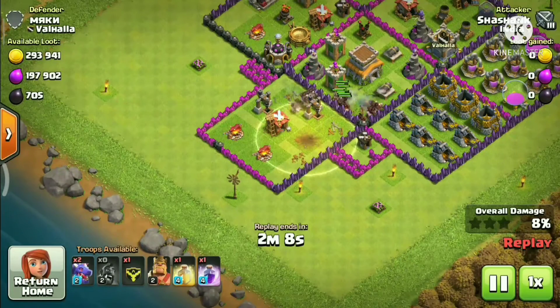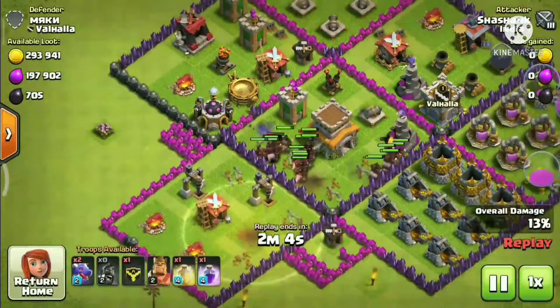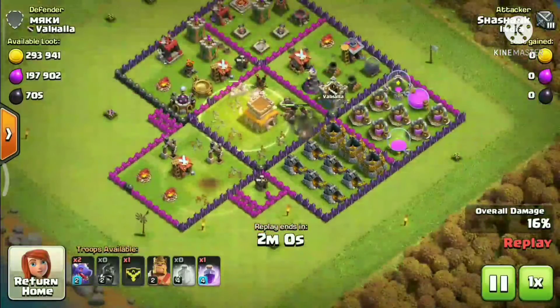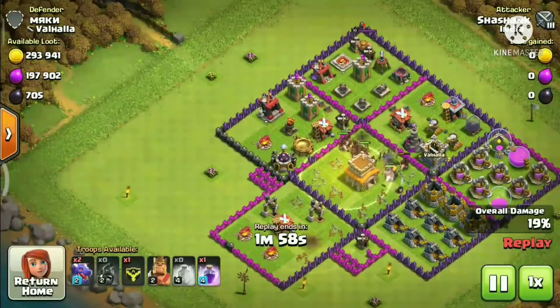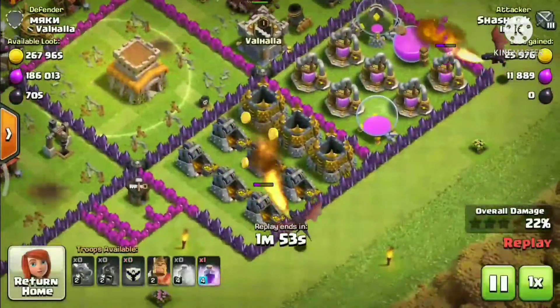Then the other Heal Spell when the troops are close to each other — that's when you can get ready for the best battle. Now the Rage Spell — drop it so all the troops are in one area.